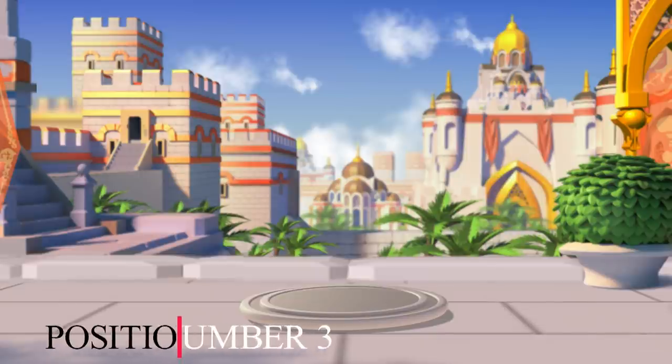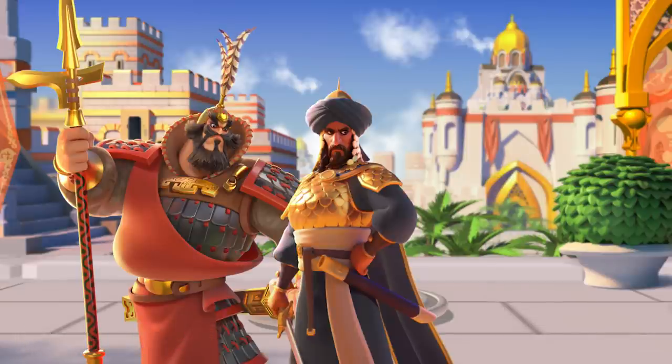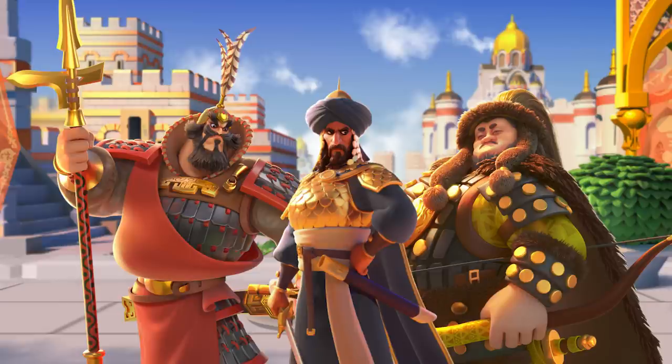On the podium, in position number 3 with the bronze medal, we find Zhang Yu once again, with Saladin or Genghis Khan as secondary commanders. Zhang Yu and Saladin is a much tankier and more supportive option for Zhang Yu, balancing XY's offensive capabilities with some defensive skills, in particular skill damage reduction. Genghis Khan, on the other side, brings the rage requirement of the active skill cycle down to 750 rage.